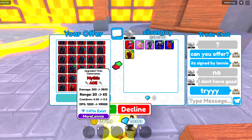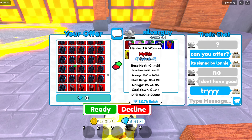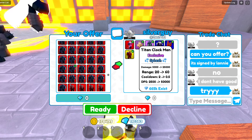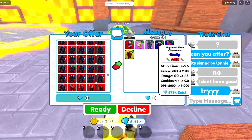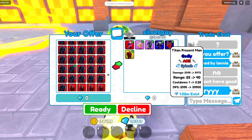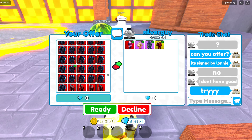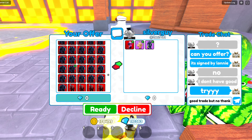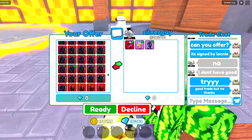We're instantly getting a Healer TV Woman, which is already making this a W trade. A Titan Clock Man, a Toxic UTC, an Old Godly, and a TPM. This is worth quite a lot, and honestly this would be a trade you 100% want to go and do. It's a good trade, but no thanks. If you get an offer like that, go ahead and take it.